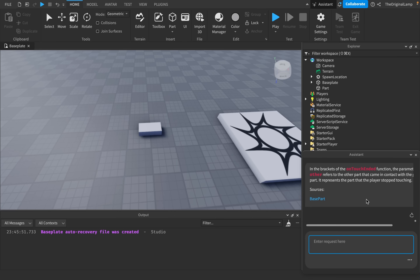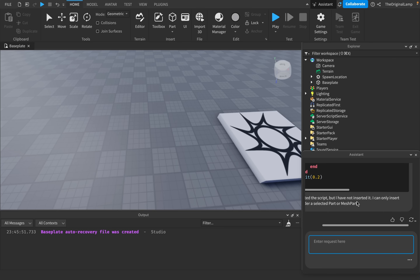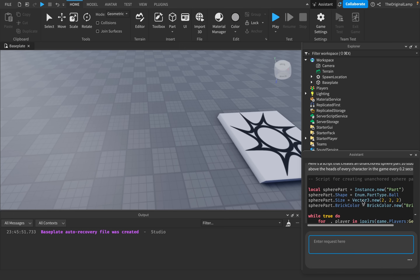Let's push this thing to its limits. I'll ask it to create a server script which every 0.2 seconds creates an unanchored sphere part and positions it ten studs above the heads of every character currently in the game. The goal is a while loop where as you walk, parts spawn on you. It responds: 'I've created a script but I have not inserted it — I can only insert code under a selected part or mesh part.' Interesting — it can't insert into services, only parts.